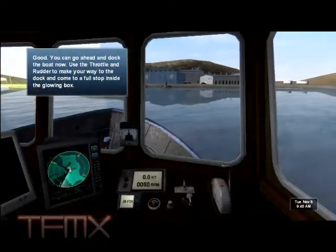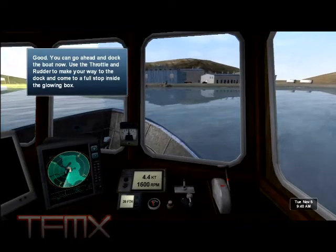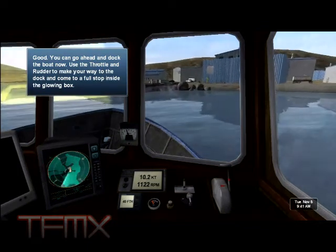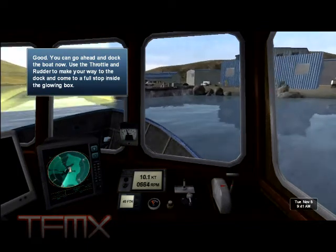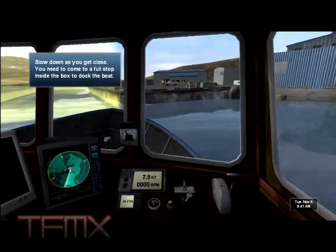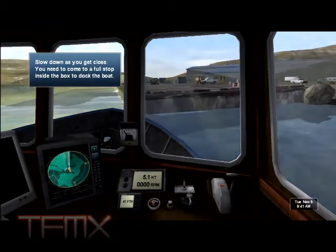Use the throttle and rudder to make your way to the dock and come to a full stop inside the glowing box. Slow down as you get close. You need to come to a full stop inside the box to dock the boat.